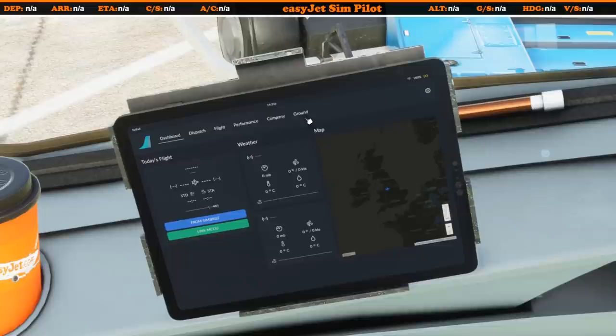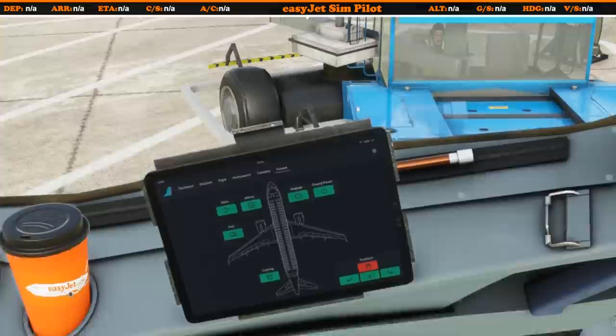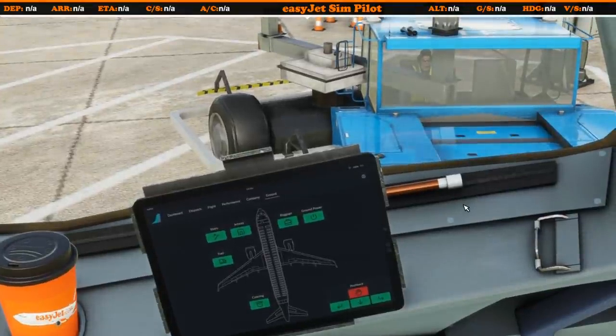If we go to the ground page, you'll see that even in the versions available at the moment whilst filming this, this page is on your electronic flight bag but it is not yet active. So we're going to have a look at how this is going to work and show you what is coming up.